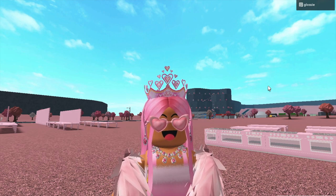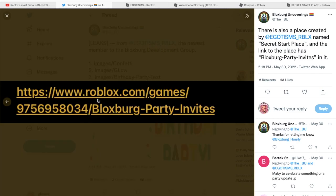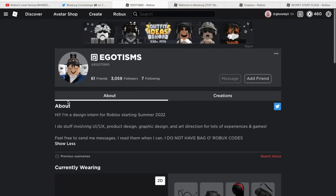But then something else was discovered on their account — this place here called 'secret starter place', found on egotisms' account. The link to it actually says 'Blocksburg party invites' in it, which basically confirms the fact that these decals were actually for Blocksburg.